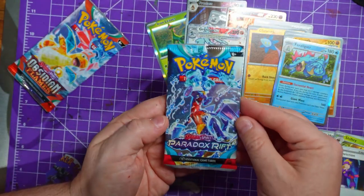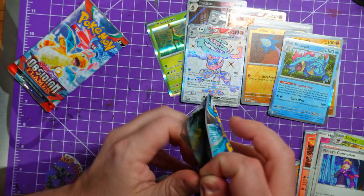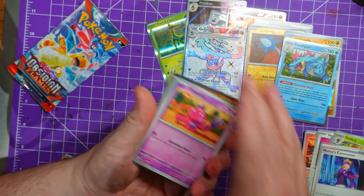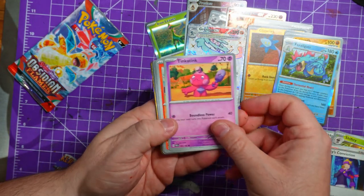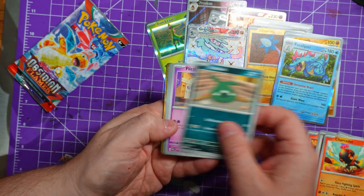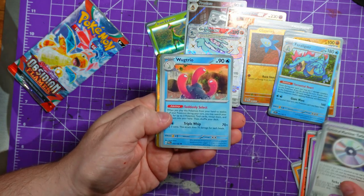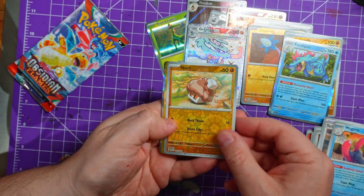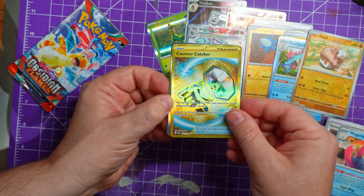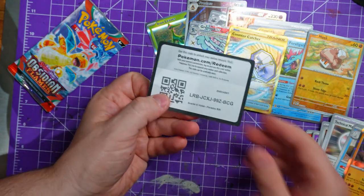Paradox Rift - here we go, down to the last two packs already. That Greninja EX is just like - that's the winner for me. Oh, there's something shiny in there as well! Charjabug - is that gold? That is gold back there! A Fiddle, a Durant, Technical Machine Turbo Energizer, Work Trio, a Naninisil, a Counter Catcher - so golden, so shiny - a Tinkatuff and energy. There's your code card.